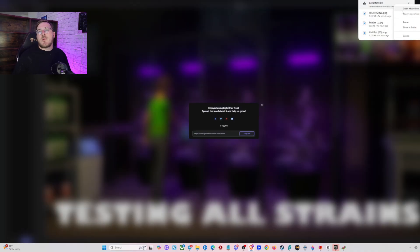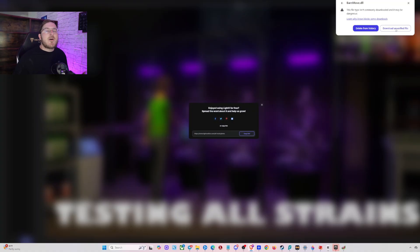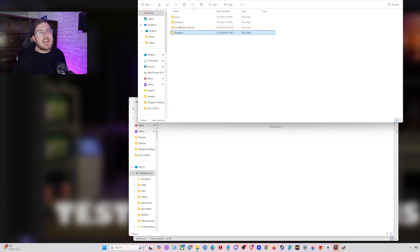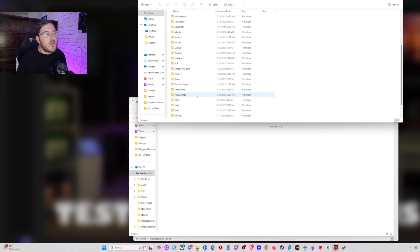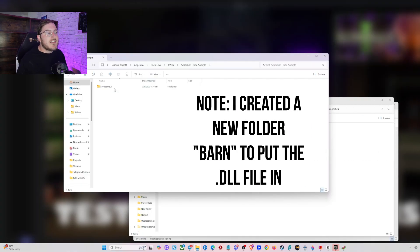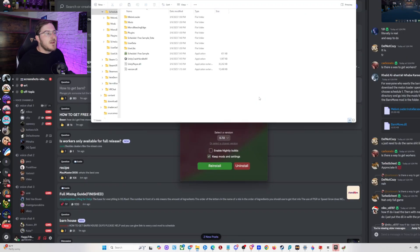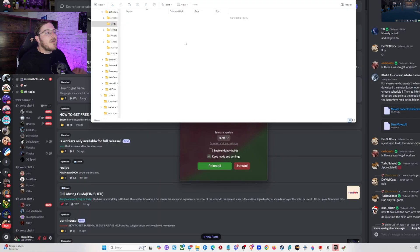Once you have Melon Loader and the barn file downloaded, you're pretty much halfway done. The next part is a little tricky — some of my file placement may be slightly incorrect, but all I know is that it ended up working. The first method I tried: head to the bottom left of your screen, type 'run' in the search bar, and run AppData. Once there, go to Local Low, TVGS, Schedule 1, Free Sample Saves, your save file, then Properties, and paste in the barn file. Next, open Melon Loader, click the file icon in the middle, and you'll see a folder named Mods — go ahead and also paste the barn file inside the Mods folder.